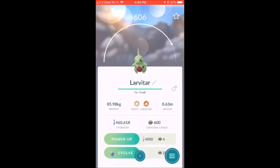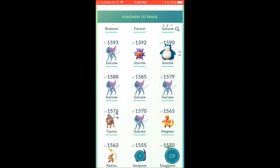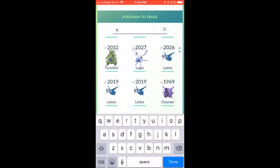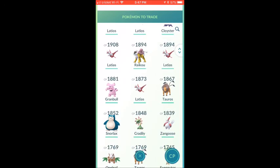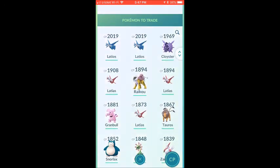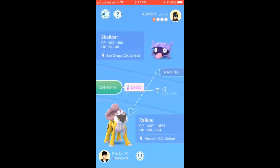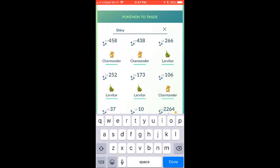Let's try a special trade — do you want a Suicune? Which legendary — Entei or Raikou? Give me a 100% Raikou. The cost is 20k stardust if you already have it. What if I give you a Mewtwo? Still 20k. But for shinies, that's different.